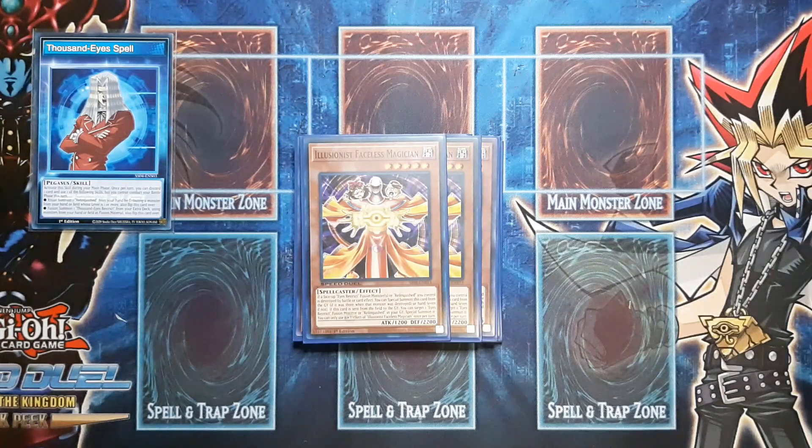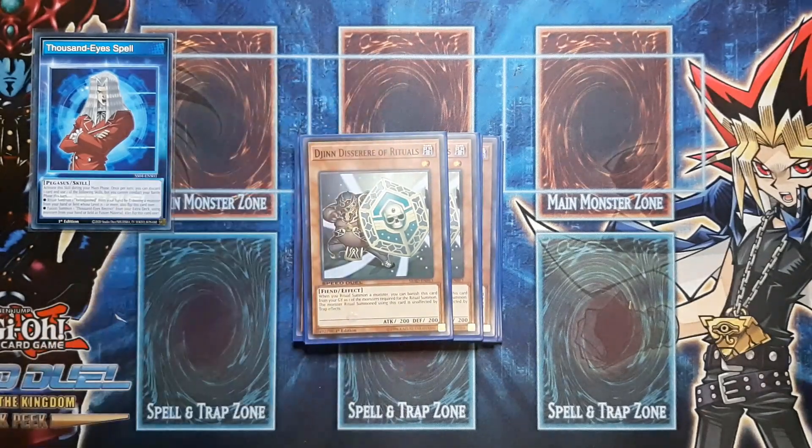Next up we have some more ritual support — we have Jhin. Obviously we are running the good Jhin, not the bad Jhin, because this one gives you protection from trap cards. With Stahl being so prevalent, with trap cards being so prevalent like Spellbinding Circle and Nightmare Wheel, they can target your Relinquished but they're not going to be able to do anything to him if he was summoned with Jhin. Along with that, Jhin is easy discard fodder for Relinquished for the summon of a Thousand Eyes Spell. If you do have another card available, you can immediately discard Jhin and then banish Jhin all for the Thousand Eyes Spell cost, which makes him absolutely fantastic.